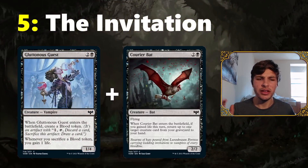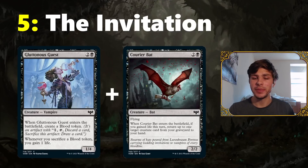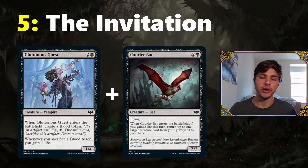Moving on to number five, we have The Invitation: Gluttonous Guest and Courier Bat. Not only a flavor combo, but also a gameplay combo. Gluttonous Guest comes with a blood token. You can use that blood token to discard a creature card into your graveyard, and when you do, you gain one life, which allows your Courier Bat to enter the battlefield and trigger — returning a creature from your graveyard to your hand if you gained life this turn. So Gluttonous Guest gains you the life and discards the creature, and then Courier Bat essentially draws back that creature, so you end up up a card.